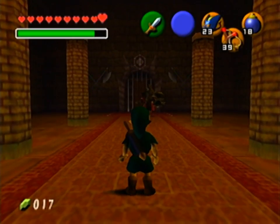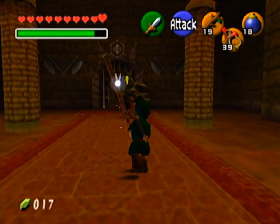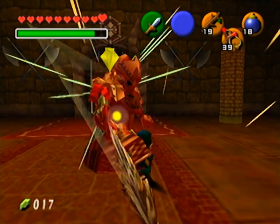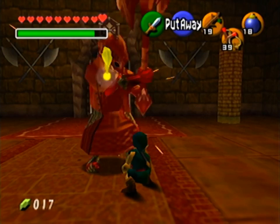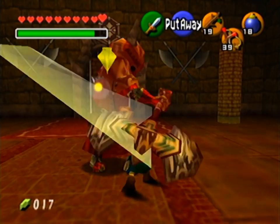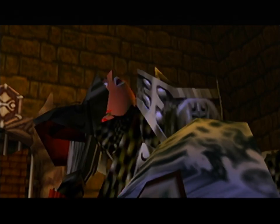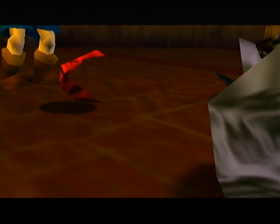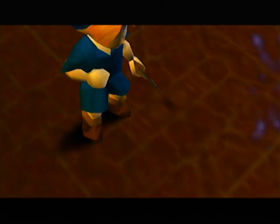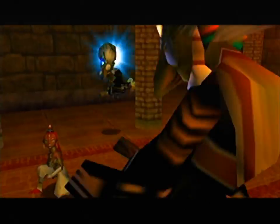I had to trigger that cutscene in order for Child Link to actually fight the Knuckle. I don't know why it's like that — I'm told it's just because of the way this particular mini-boss fight is triggered; Nayru's Love requires that cutscene. It's very strange. But beating the Knuckle is pretty easy as a child too. It uses the same strategy, it just takes more hits because you don't have the Biggoron Sword or anything. But other than that, it's nothing special.